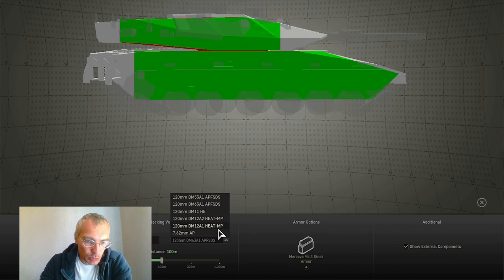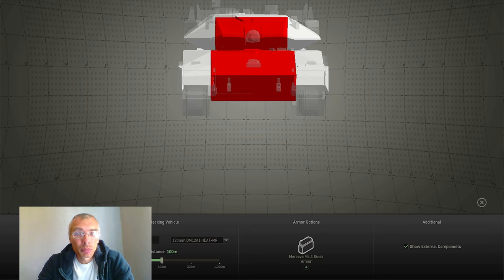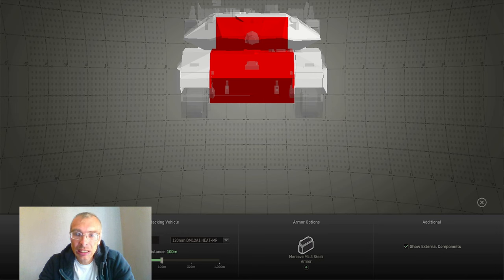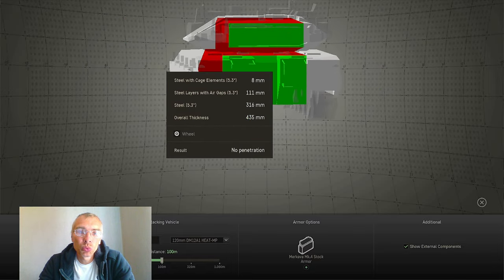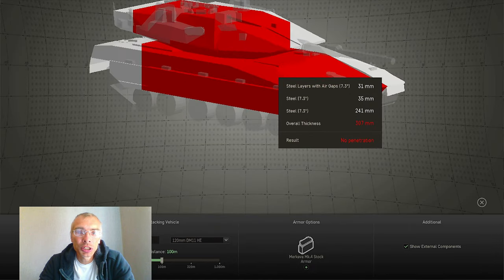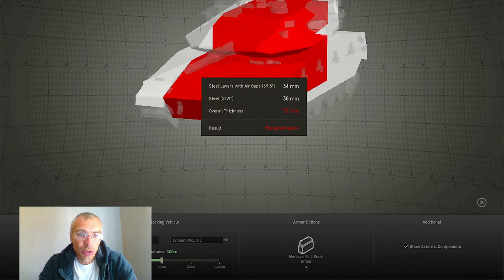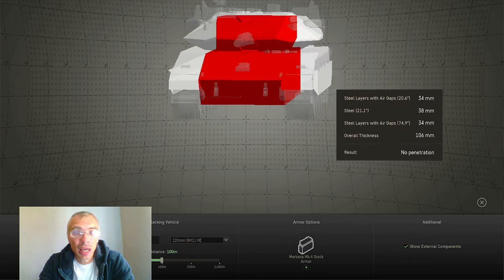Vulnerable sides and vulnerable rear against AP. Switching to HEAT multipurpose — the frontal plate, both upper and lower, is practically impregnable against HEAT. Again, possible side scraping, but vulnerable sides and vulnerable rear. Checking HE — all-around protection against HE ammunition. That means autocannon ammunition will not get through this tank from any angle or any side.